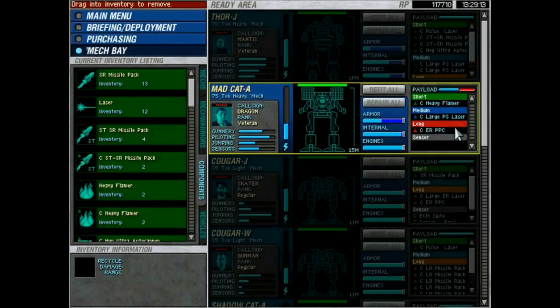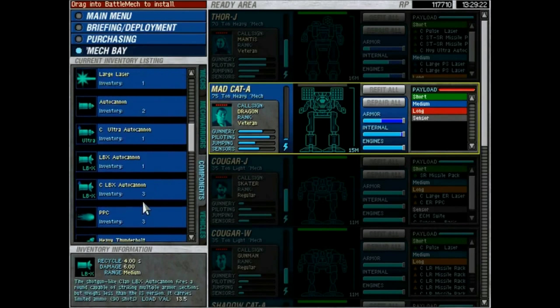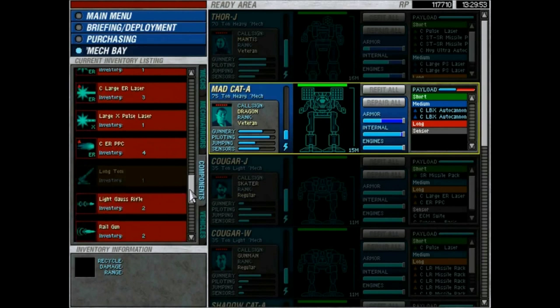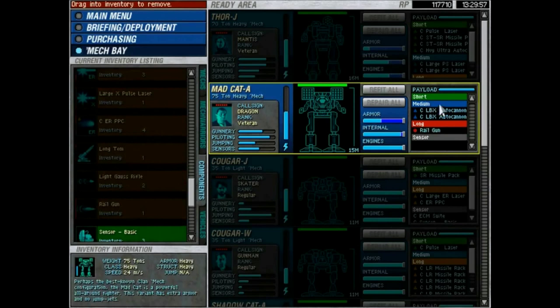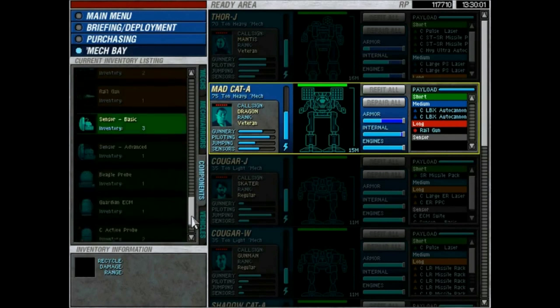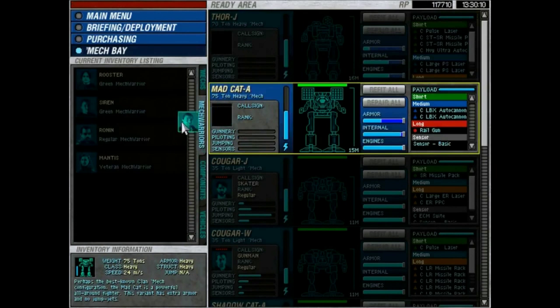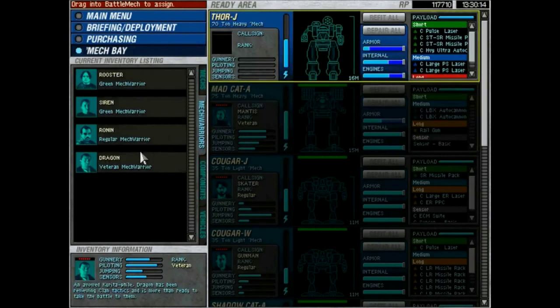The thing about this mission is it's going to happen so fast we're not going to have time to rearm or repair, so we can't bring a repair truck. We have to be a bit stingier with ammunition. I'm going to use the LBX instead of the Ultra Autocannon because the Ultra only carries 30 shots while the LBX carries 90 shots. Stick that in, plus the railgun - that should be more than enough firepower. Let's put Mantis in here since she has a higher gunnery rating.